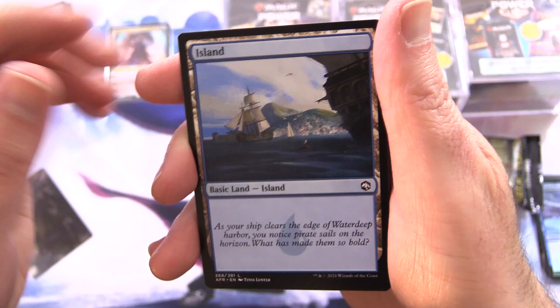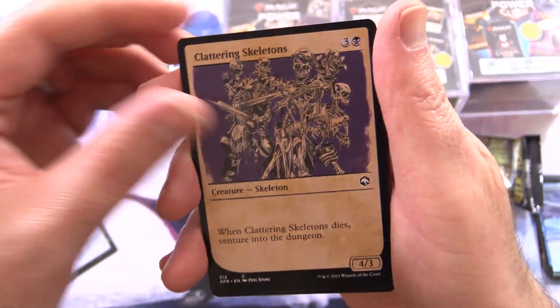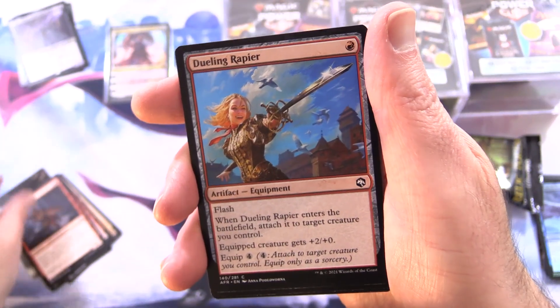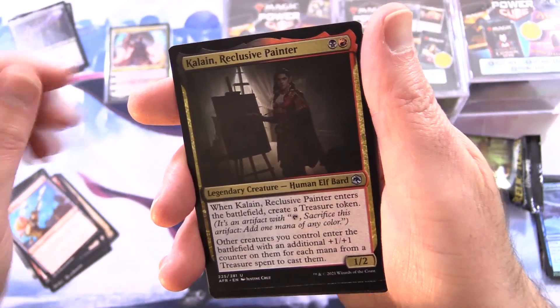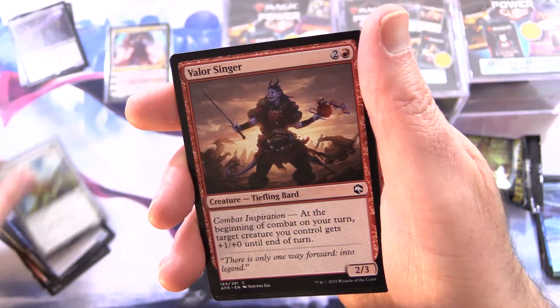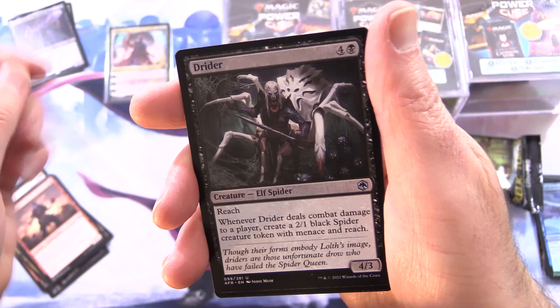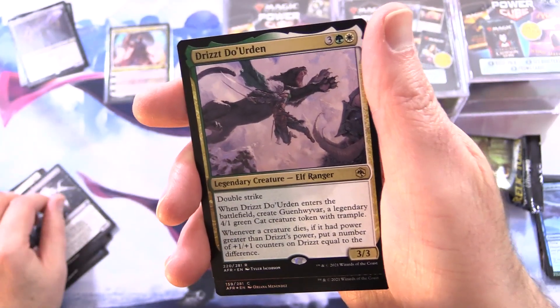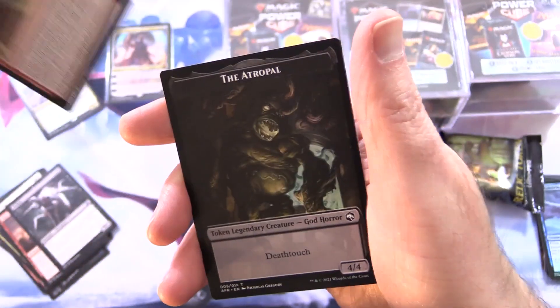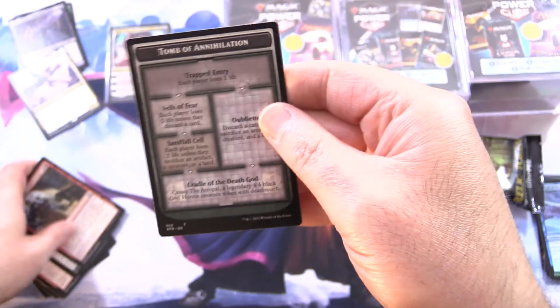Clattering Skeletons, Goblin Javelineer, Hobgoblin Captain, Goblin Barbarian, Jeweling Rapier, Kalean Reclusive Painter, Displacer Beast, Blink Dog, Valor Singer, Dryad, and Drizzt is the rare, along with a Foil Price of Loyalty, and the Atropal with the Tomb of Annihilation.